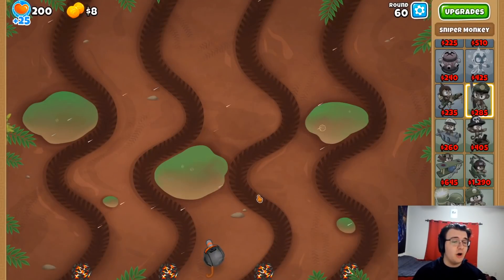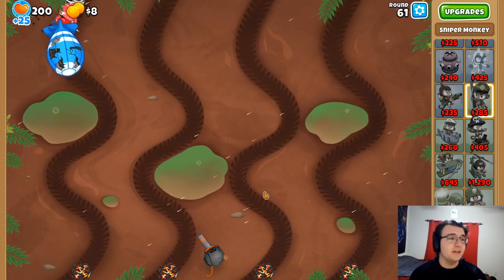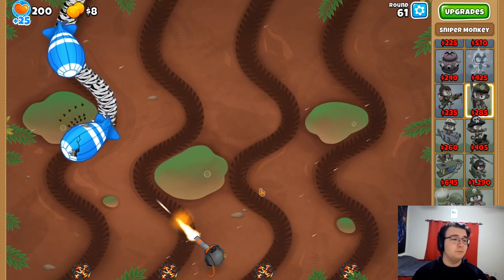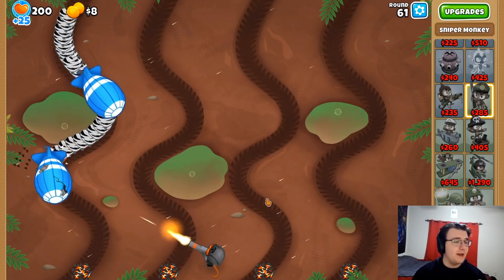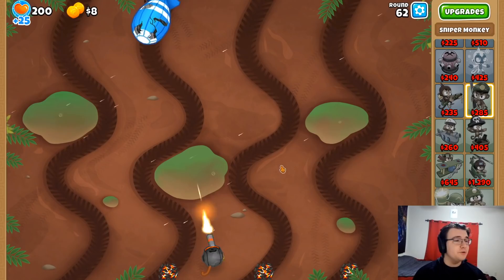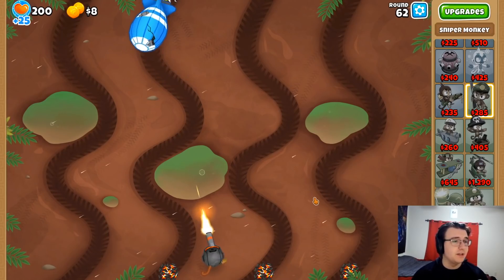I'm going to take this into free play while I talk about a couple other things. Don't go anywhere, because after this I'm going to be showing you guys another challenge that involves the Dumb Sniper. Oh, we do survive! Taking out the Road Spikes for once — that was pretty cool.